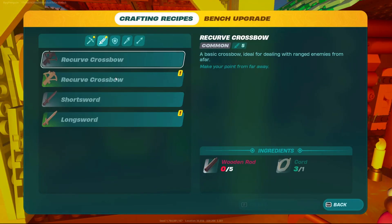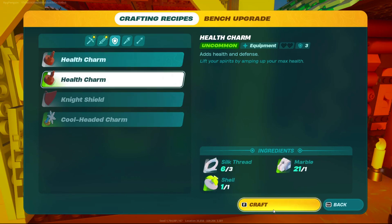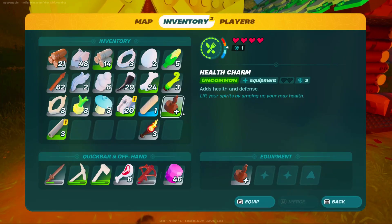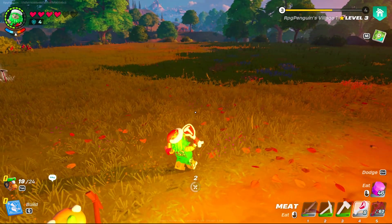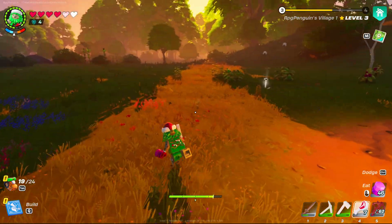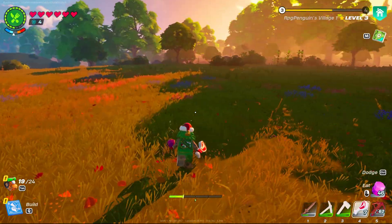I need more materials — make that better health charm. I can make one, which is good enough for now. Adds health and defense — let's pop this thing on. My health is big — heck yeah! All right then, with that I'm going to say RPGPayun out — have a great day and a great night. See ya!